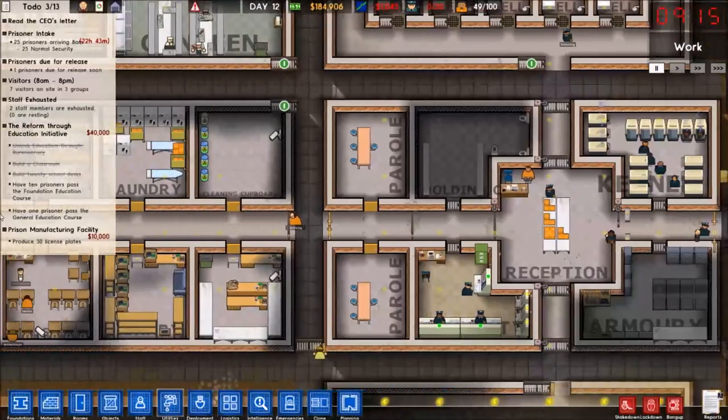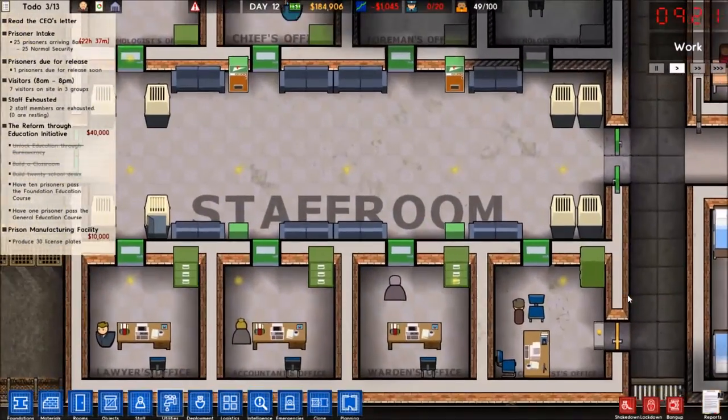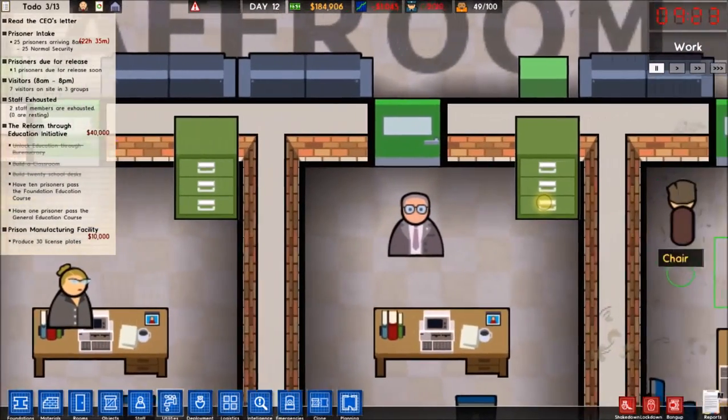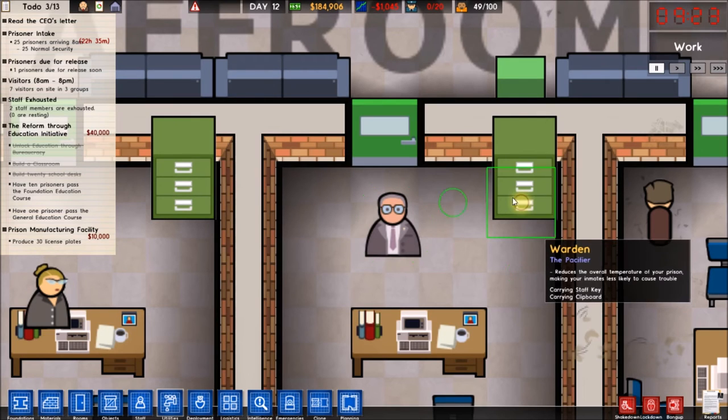And that's actually probably where we're going to wrap this episode up, with that last bunch of people coming in. Also, a thing I almost forgot — as you've probably noticed, this warden looks different than all the wardens, who all look the same by the way, in our alpha prisons. Because in the final version of the game, there are several custom wardens that you can pick from. And I chose the pacifier, because he reduces the overall temperature of your prison, making the inmates less likely to cause trouble. I mean, sure, I could've just chosen the old vanilla warden who has no special abilities whatsoever. But because we're trying to run a very calm, very relaxing rehabilitation facility here, it just seemed to make the most sense to have some guy who helps make people less angry.